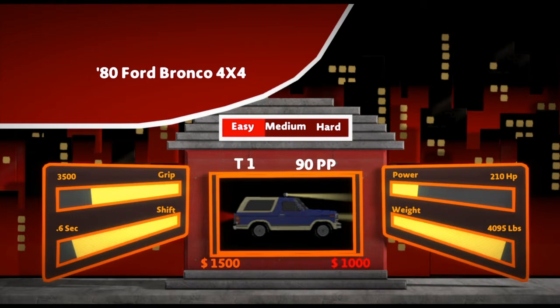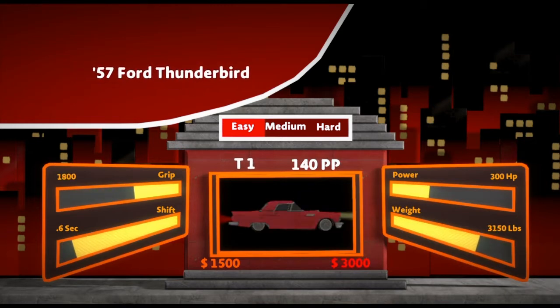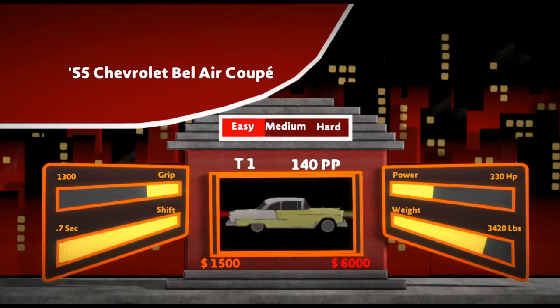Got an 80 Ford Bronco. Finally putting trucks and SUVs into the mix — didn't do it for the first one, definitely didn't do it for the first Classics. When I said the first one, I meant the first Elbinder — the one marked 2.0, even though it's the first one out. Got a 57 Thunderbird. Got a 55 Bel Air Coupe.